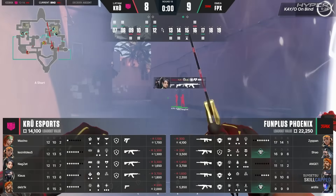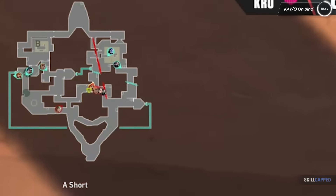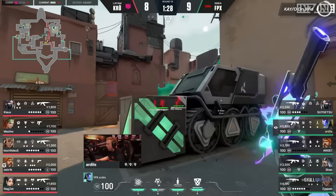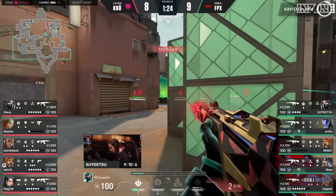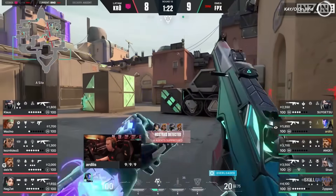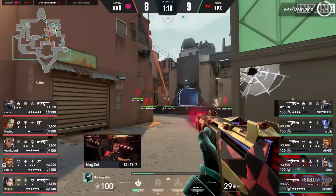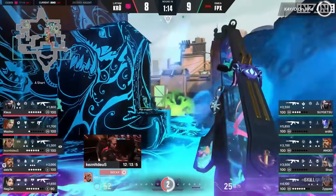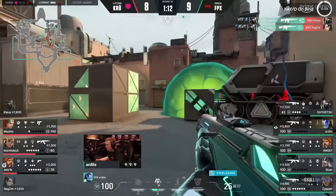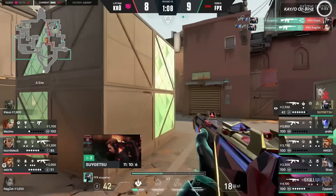On this round, KRÜ is on an eco round and they want to use this Viper wall to get into Lamps and run it up Short. But KAY/O can do it all — he's pretty good at snuffing out lurks like these with his utility. He finally realizes the enemy team is trying to run it down and pops his ultimate. Do you notice how the entire offense is forced to just sit there and freeze? No other ultimate in the game does this as well, while also being useful in other aspects of the game. KAY/O, in my opinion, is meta on this map and every other map in the game. And with the recent Chamber nerf, I think KAY/O is the best agent in the game.